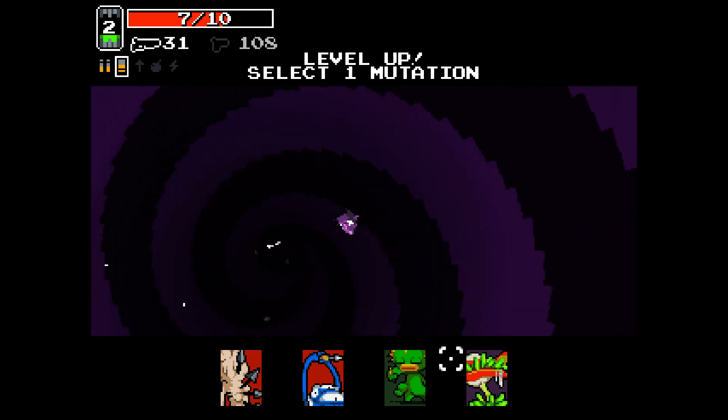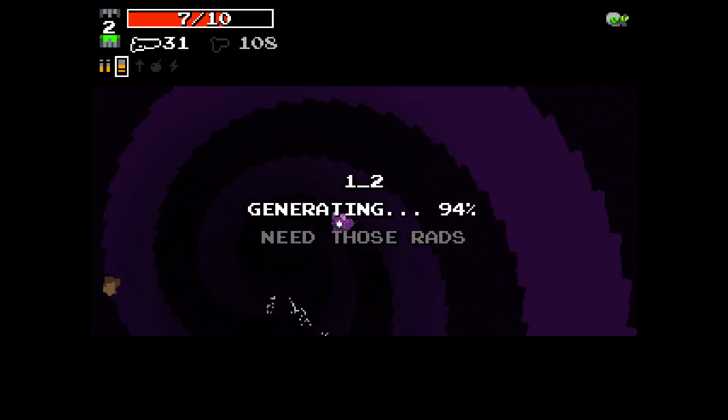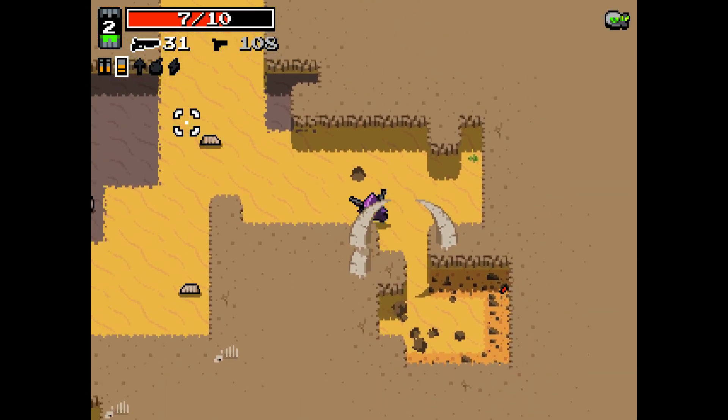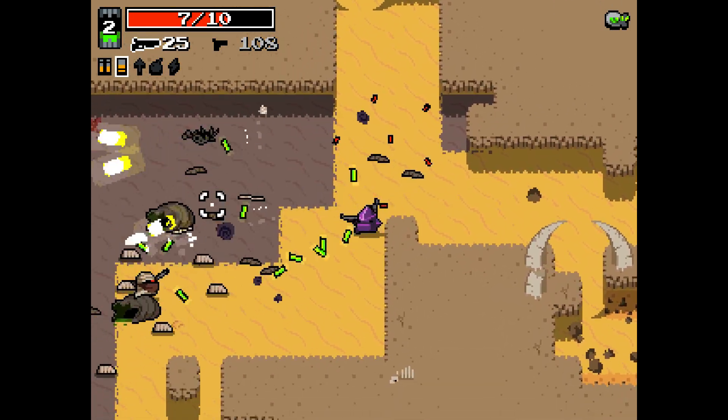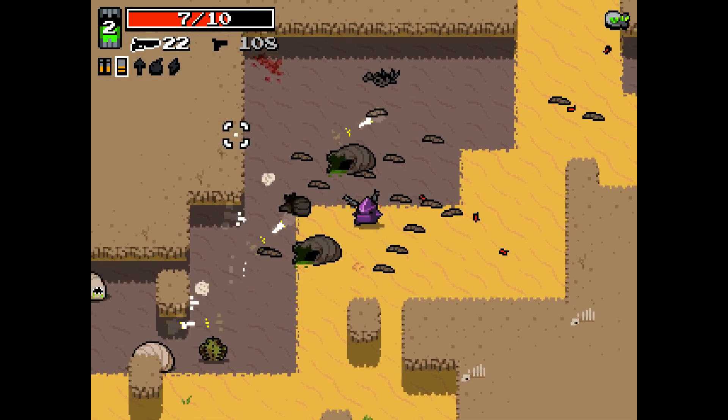I'm coming right off of playing Eyes, so this is going to be weird. Plutonium Hunger increases the pickup radius for radiation, ammo, and health. It's pretty wonderful — I love this mutation.